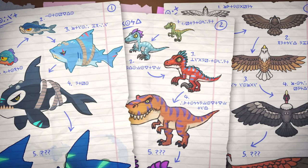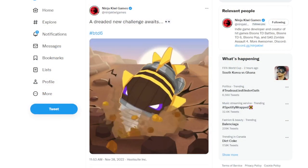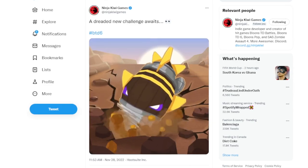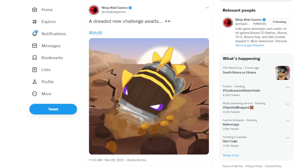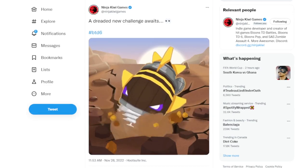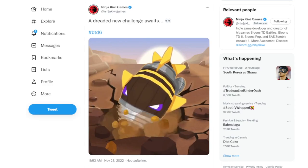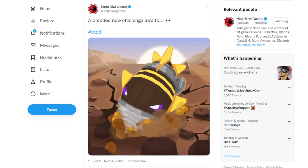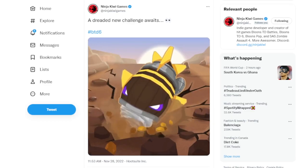Now we're jumping to the second teaser, which was already made public. Dreadbloon is coming in update 34.0. It was supposed to come last update, 33.0, but they delayed it and couldn't finish it in time. I was honestly assuming they might push it back even further, because having a new tower and a boss in the same update is pretty massive. This teaser doesn't show much about Dreadblood other than that it's coming - 'A dreaded new challenge awaits.'